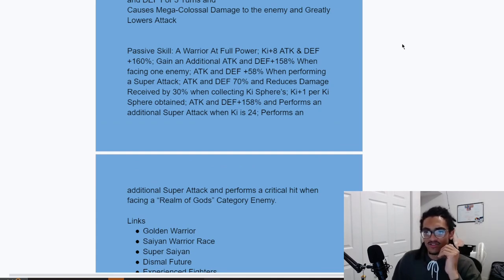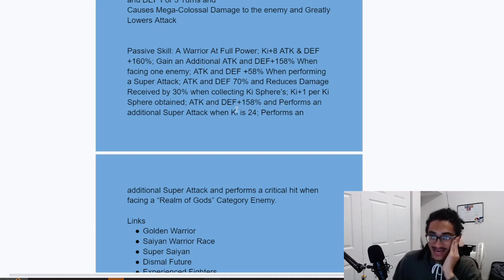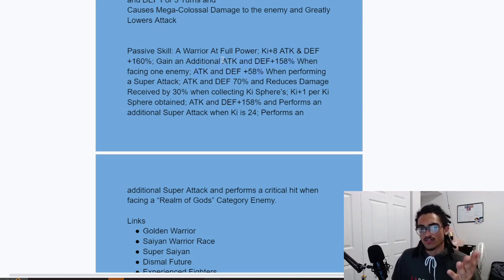So 160% attack and defense at start of turn is nice, 158% attack and defense while facing one enemy — which is pretty much 95% of the game; the other 5% is Battle Road. He does lose his guard after the first five turns, so his only real defensive ability is that 30% damage reduction. This guy is absolutely not sitting in slot one — he's your cornerstone slot two or maybe slot three unit.